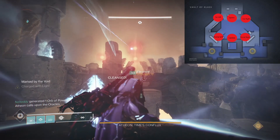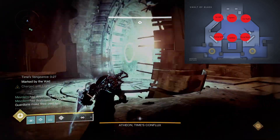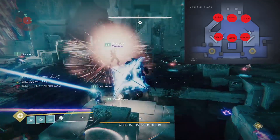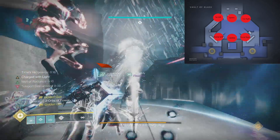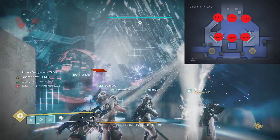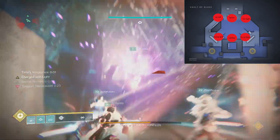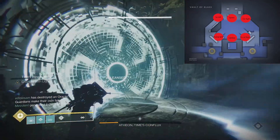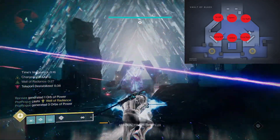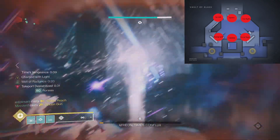During the DPS phase, one player will randomly get detained with a debuff called Detainment Imminent. This player will need to leave the group — ideally, the detained player hides in front of the DPS platform on the left so a teammate can shoot them out easily. Rinse and repeat until Atheon drops. For loadouts: Anarchy all day long. Snipers for oracles, scouts for harpies and oracles if you run out of sniper ammo. Hunters with Star Eater Scales paired with bottom tree Gunslinger; Geomag middle tree Stormcaller Warlocks; at least one Well of Radiance for the DPS phase; Titans with Falling Star missile and one Bubble Titan. Double Slugs are risky as you won't be shooting slugs at oracles above your head.